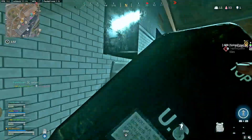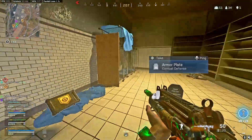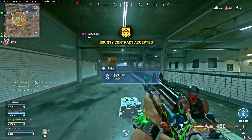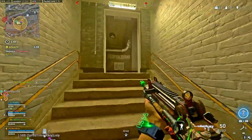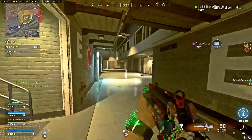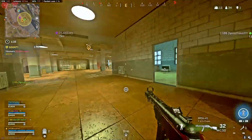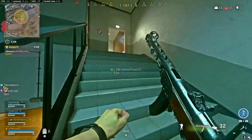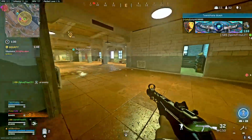Eyes on target. Positive ID on the bounty target — force them out. Enemy UAV overhead. Where are these with land? Are they just missing something? I don't know.